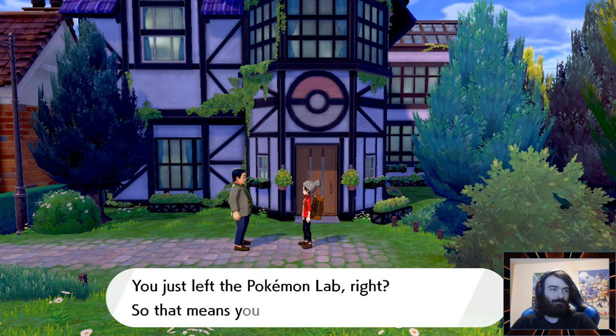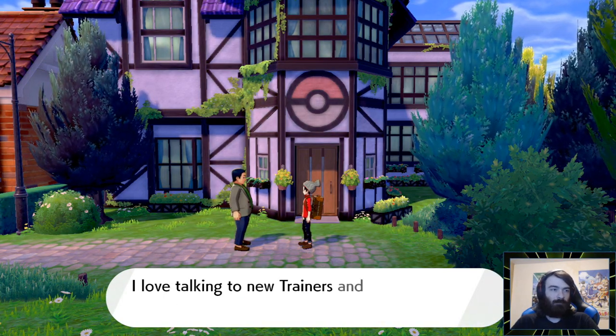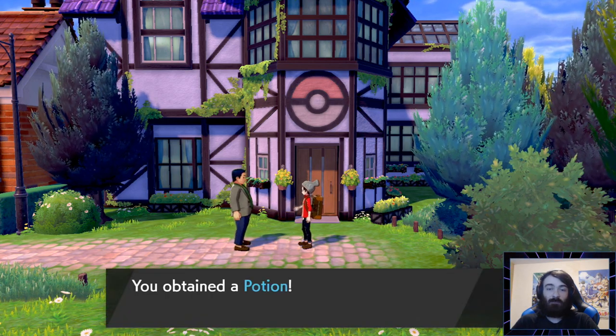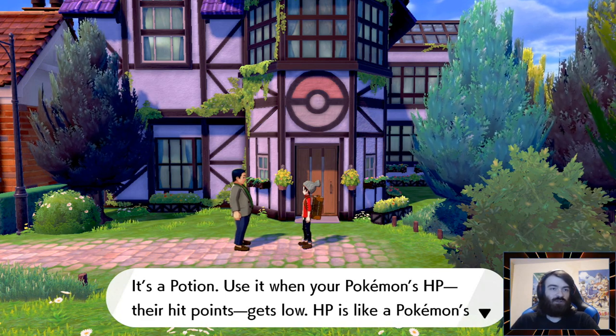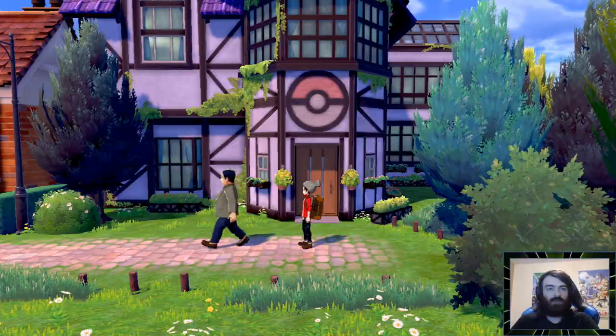Sorry to stop you — you just left the Pokemon lab, right? So that means you've got yourself a Pokedex, yeah? I love talking to new trainers and giving them useful stuff. A potion! Not Pokeballs. The Nuzlocke has still not begun, sadly. It's a potion — use it when your Pokemon gets low. Knowledge is power, I do agree.